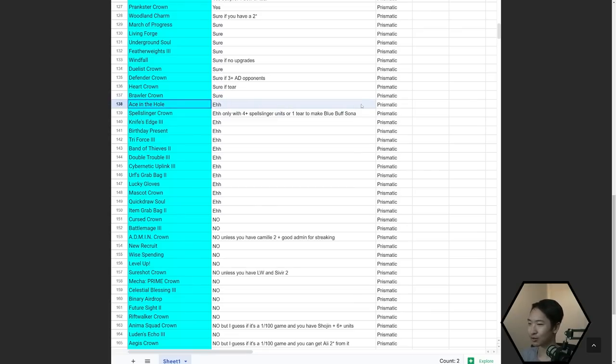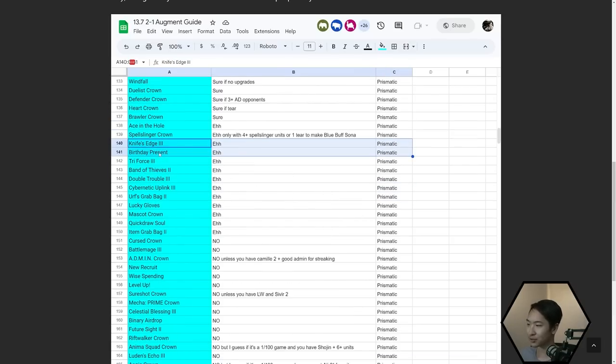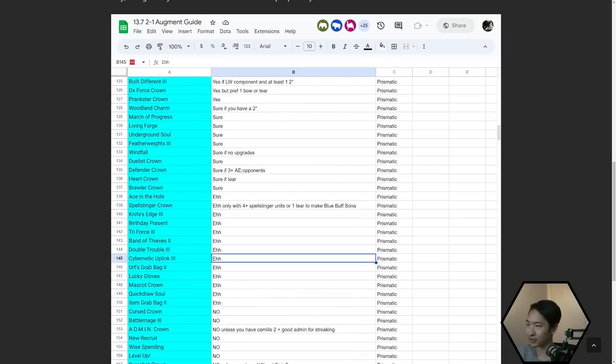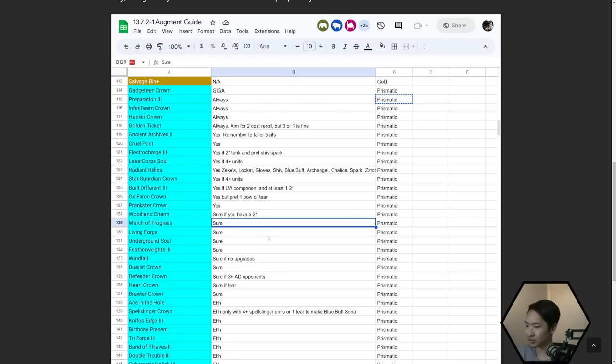Knife's Edge 3 — not my personal favorite. Birthday Present — you could take it. Triforce — only if you're playing three-cost. Band of Thieves at Prismatic isn't that great because it ends up being too many items — you don't have that many comps with two secondary carries. Cybernetic Uplink is good if you get it later in the game, but in the beginning not as strong. All the other Prismatic options are just a lot stronger right now.